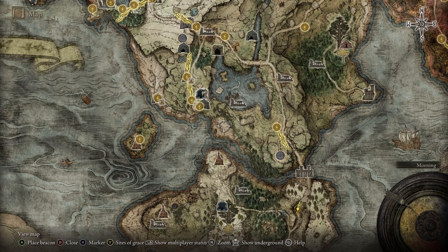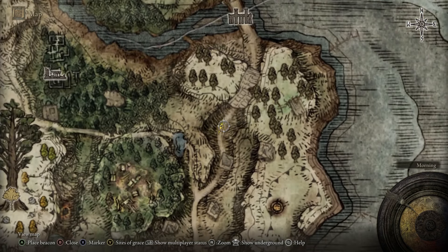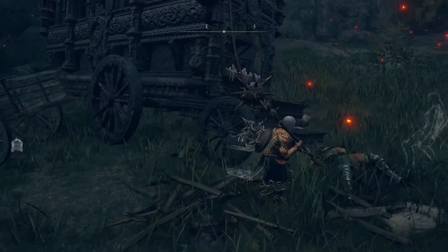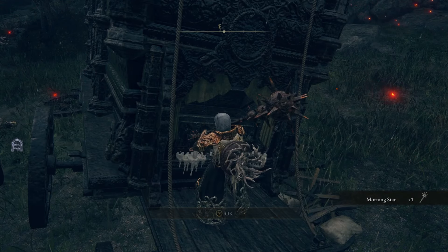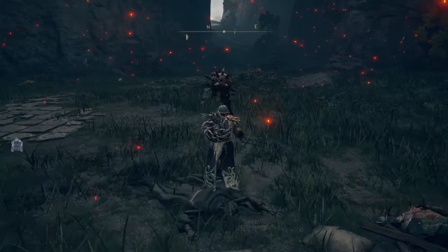Before we get started, I would highly recommend that you come over to the Weeping Peninsula to this area over here so that we can pick up a blunt damage weapon in the form of the Morning Star. This is going to be an extremely useful weapon in a number of different areas.